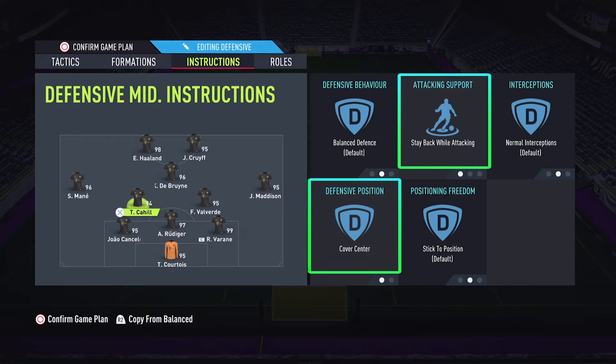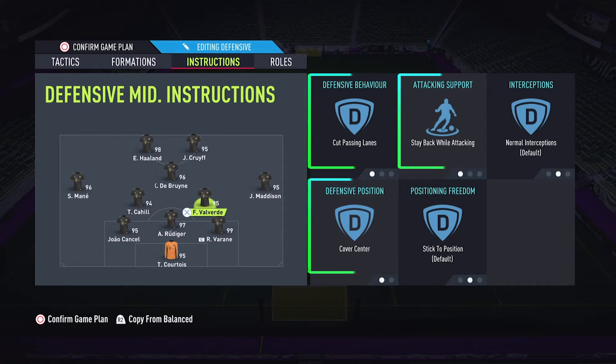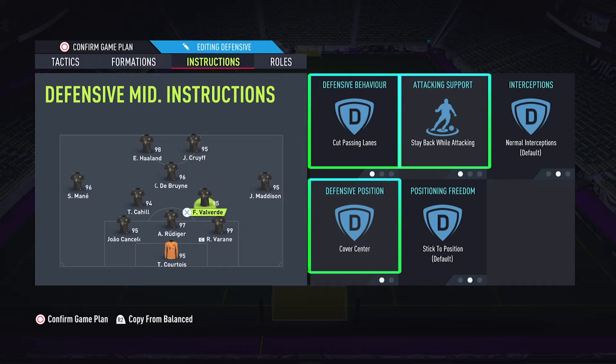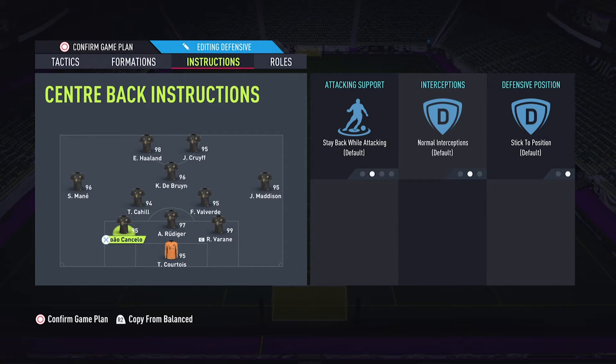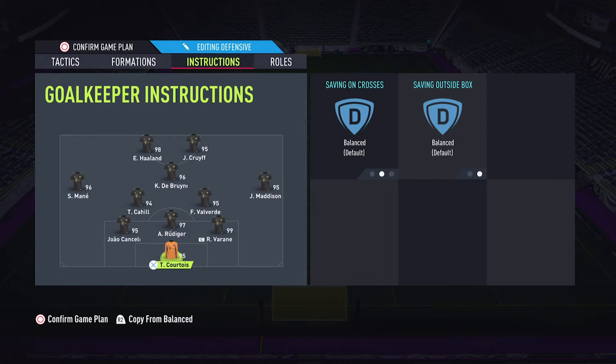First holding midfielder: stay back while attacking and cover center. Second holding midfielder: cut passing lanes, stay back while attacking, and cover center. All three center backs are balanced, and your keeper is also balanced.